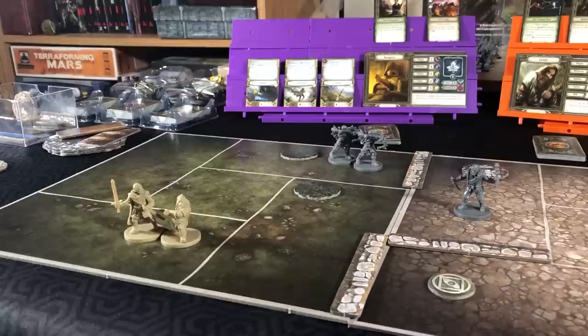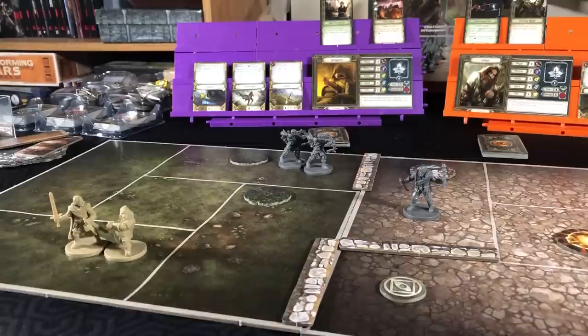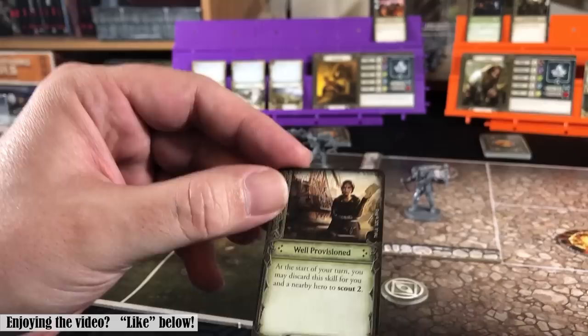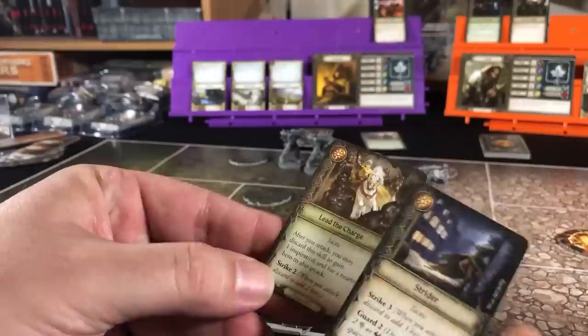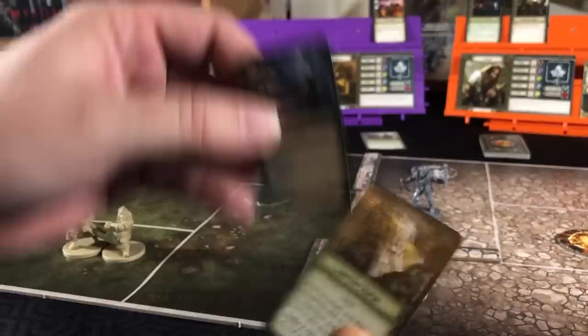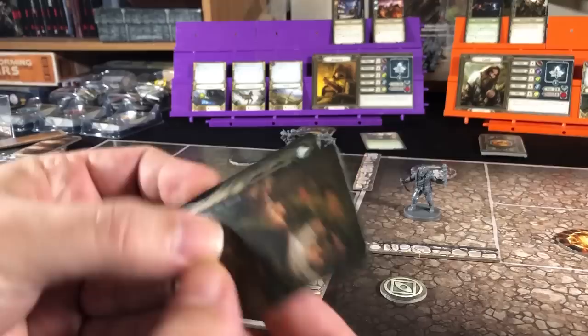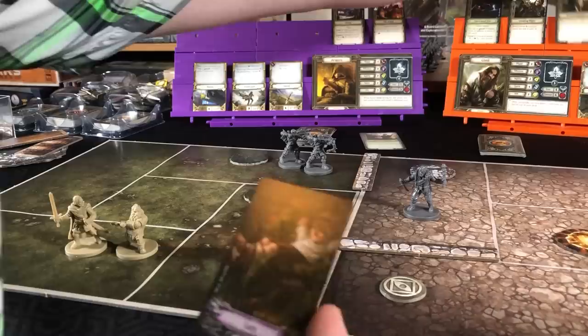Well, looks like we're in trouble already. We will have Aragorn go first, and we will use his Well Provisioned card: at the start of your turn you may discard the skill for you and a nearby hero to scout two. So for Aragorn, we are going to put this card prepped and put this success on the top of our deck. And since Gimli is nearby, he will scout two from that also. We will definitely prep this and put this weakness on the bottom of our deck. So that was useful.